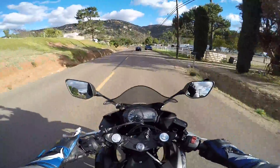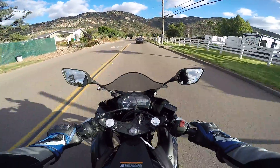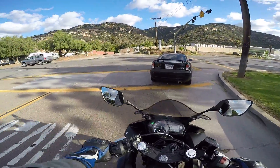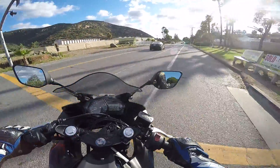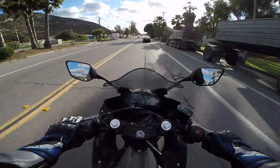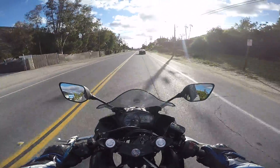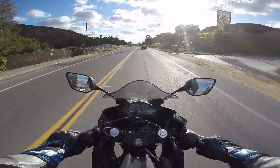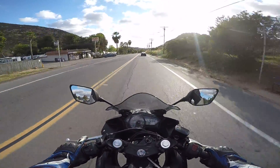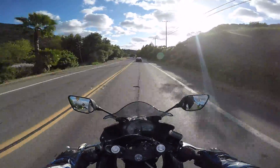I'm in fourth right now and we're going to be turning right, so pulling the clutch, start braking, downshift back into first, keep braking, hold in the clutch. Nobody's coming so let her out. I'm in first right now — upshift to second, up to third, and now I'm at just shy of 8,000 RPMs. I don't want to cruise at that high of RPMs, so now into fourth, then fifth, and sixth — which seems like a pretty good cruising RPM. Now I'm in sixth and I'm at 5,500 RPMs.